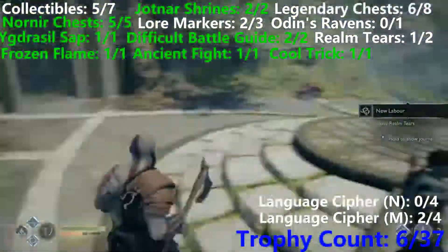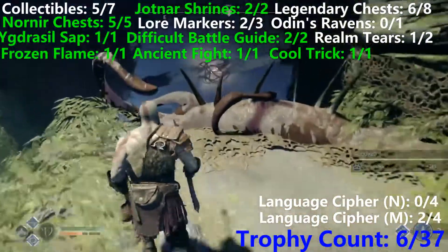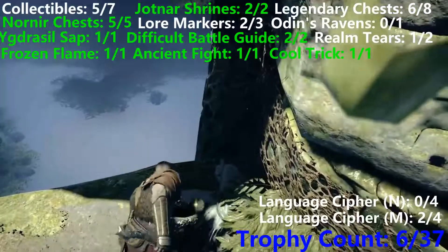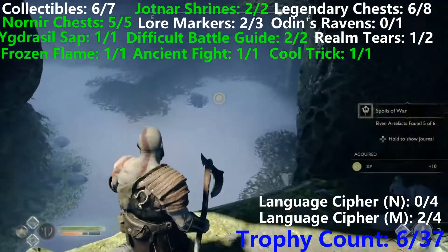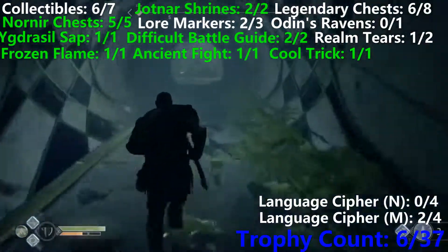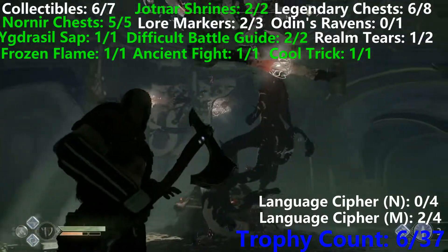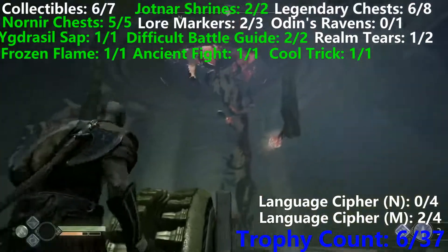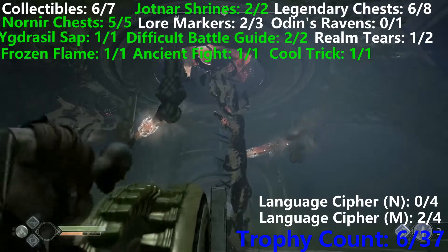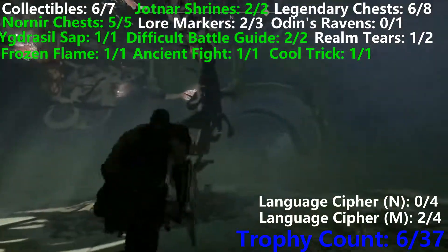Now we've got the Dust of Realms. We're going to come over this side and take out these vines, and then just here on the right is going to be the sixth collectible of the level. After we jump down, there's going to be a door right there on the right, and just on the other side of it is going to be a legendary chest covered in Alfheim vines. We're just going to turn this gear all the way to the end and then try to line up all three Alpine vines with the Frost Axe throw, because we have to hit them all at the same time.